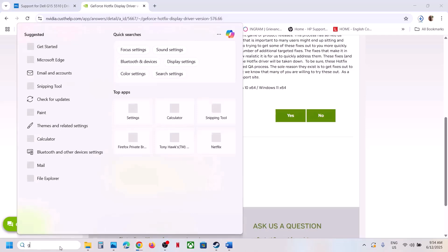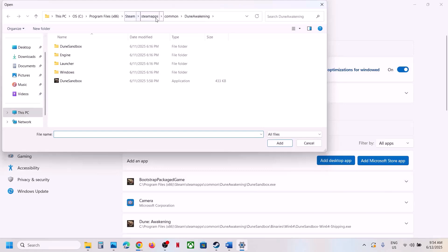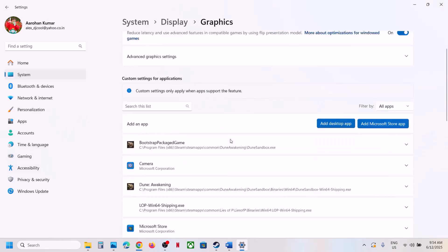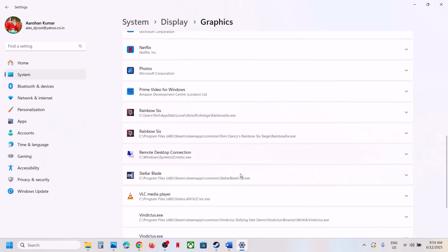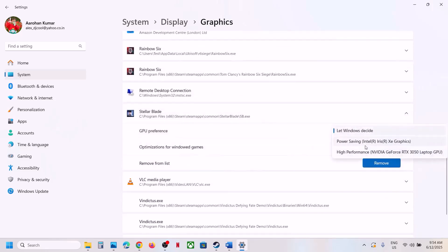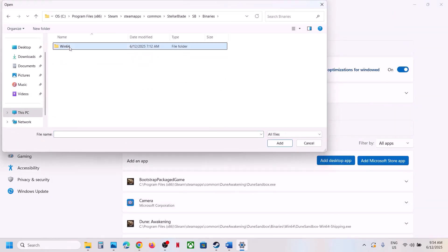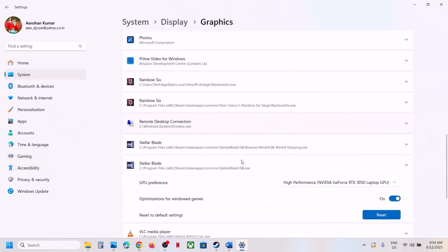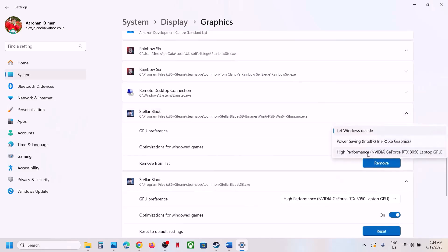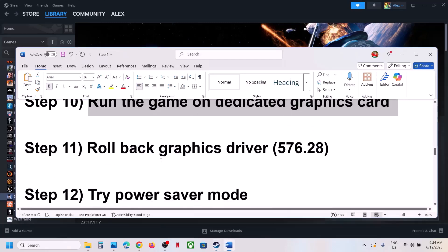If that does not work, run the game on the dedicated graphics card. Type 'Graphics Settings' in the Windows search box, click Graphics Settings, click Add Desktop App, go to the game installation folder, open the game folder, select the game EXE, and click Add. Once added, click on the game, select High Performance, and you will see your graphics card listed. Also click Add Desktop App again and add the SB/Binaries/Win64 EXE, select High Performance, and check. Launch the game and check.